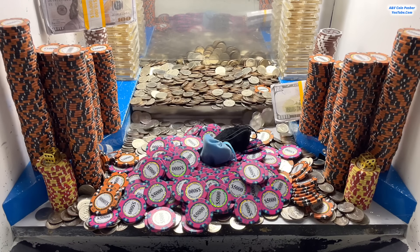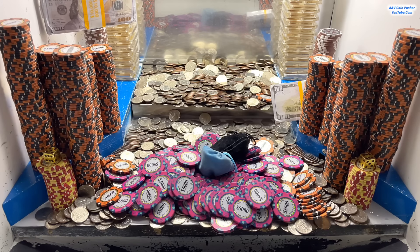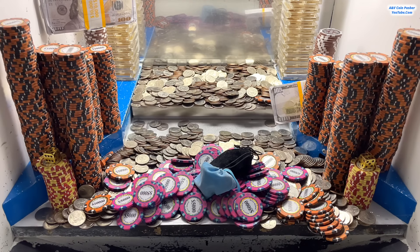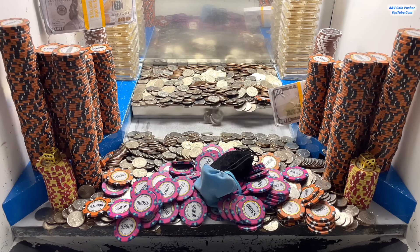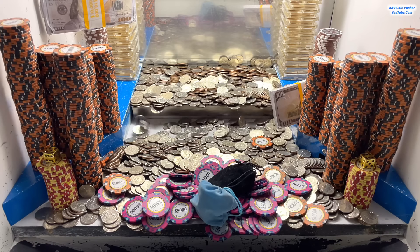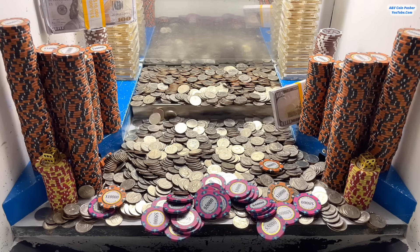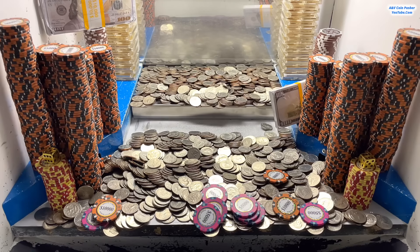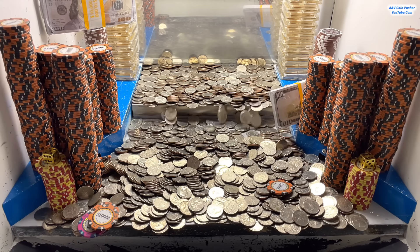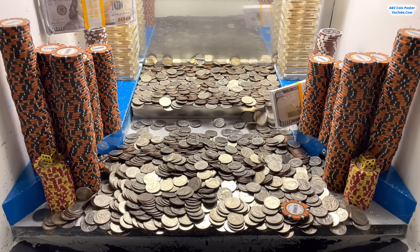They have two mystery bags hidden down inside that big old tower of five thousand dollar chips - that's awesome. They had a sky blue and a black mystery bag. I can't even remember the last time I seen the regular type of mystery bags in there - we've typically been seeing dollar sign money mystery bags, those are in there every single day. But it's always nice to see a different variety of mystery bags and items we can win. We've won both of the mystery bags out of there. I'll open those up in just a few minutes - staying consistent pushing across the whole field to try to win all this stuff out of here.